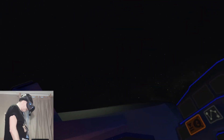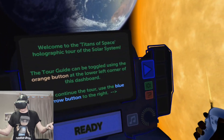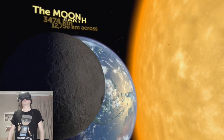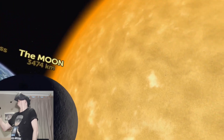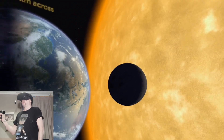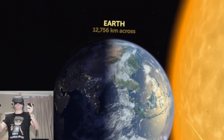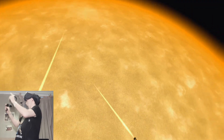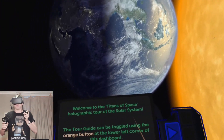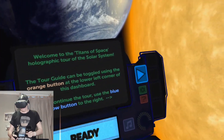I'm in this little spaceship shuttle thing. Here comes the moon, and this is what I'm telling you about — this gives you a really good sense of the scale of the solar system. This is all in 3D, so if you're watching this video for the first time, I'm in a 3D solar system. Okay, welcome to the Titans of Space holographic tour of the solar system. I'm going to click the ready button.